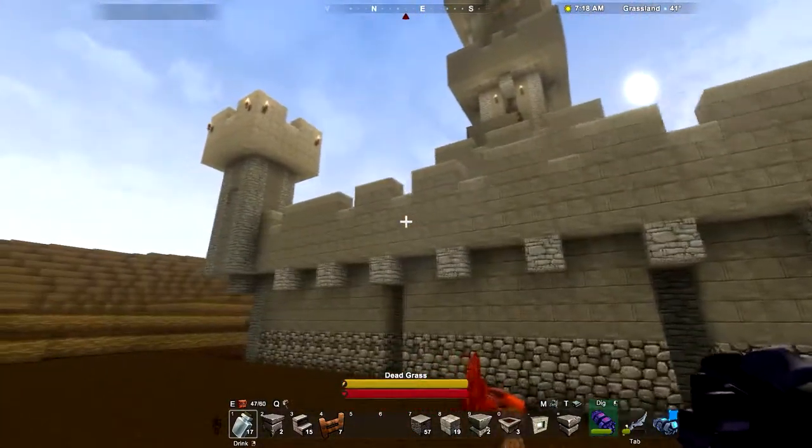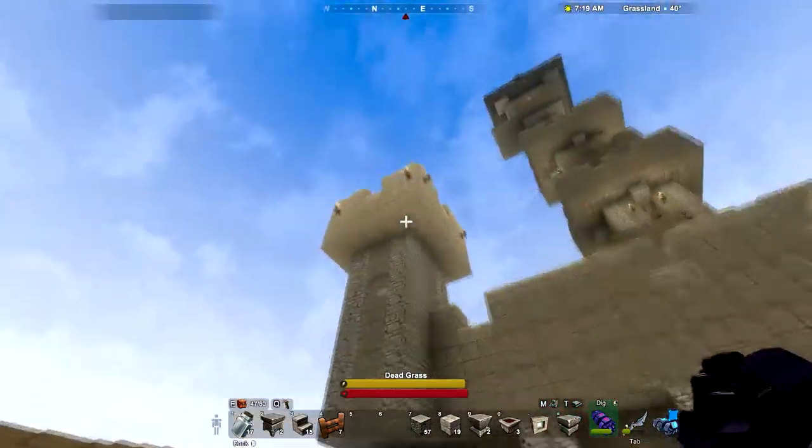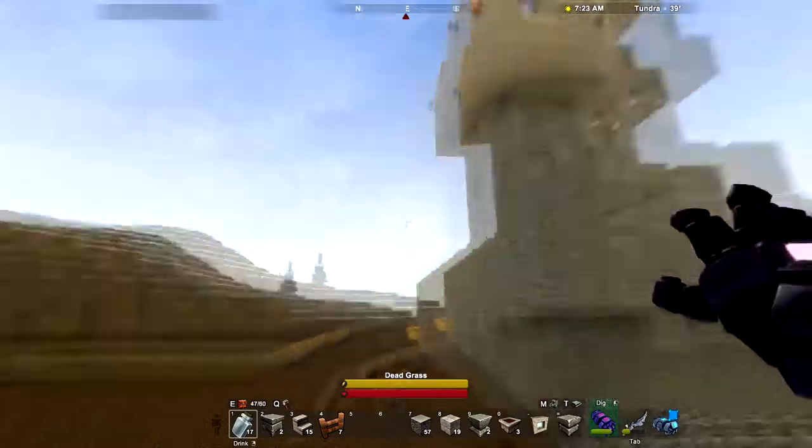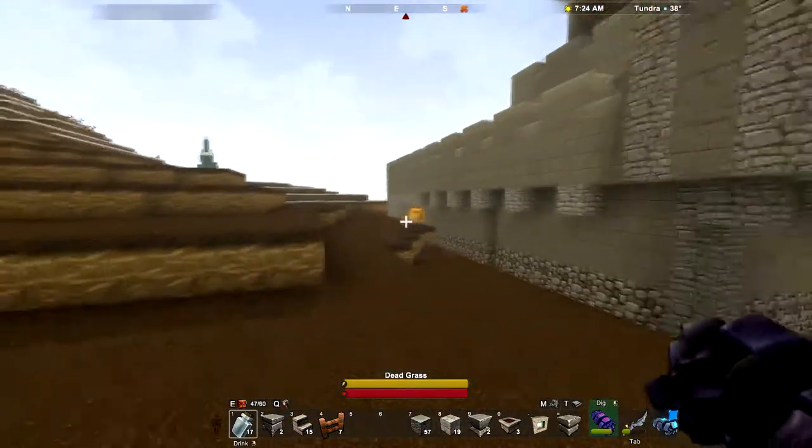The walls are nice and tall, they're crenellated at the top — I really like the way those look. I put torches all around the sides of the towers up there just to light things up a little bit because I think it looks nice.